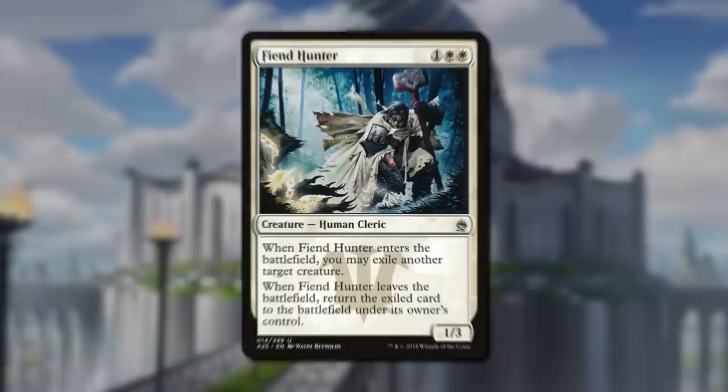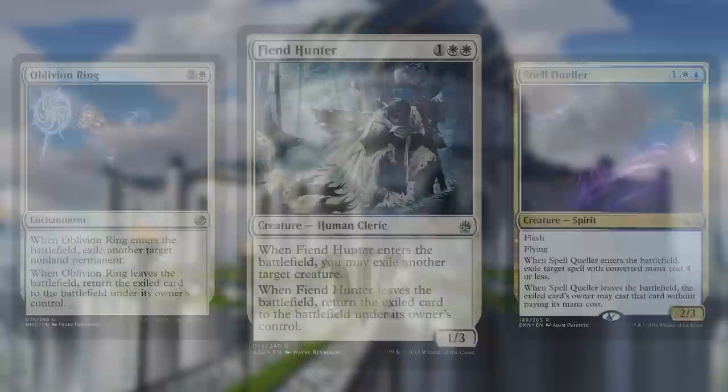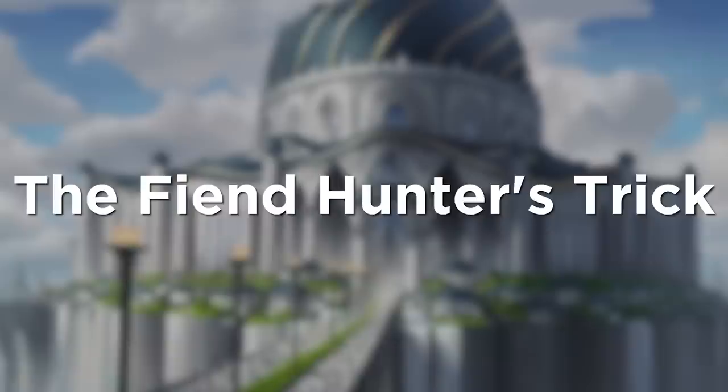Good morning Magic. I'm Gavin Verhey from Wizards of the Coast, and today I want to tell you about a rules loophole that turns Fiend Hunter, and many cards like it, into a repeatable removal spell. You can absolutely crush people with this trick, although you need to know exactly what you're doing to be able to execute and explain it properly. Let me tell you just how it works.